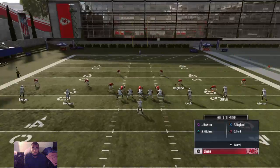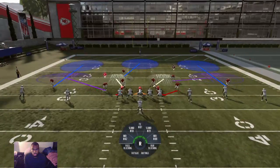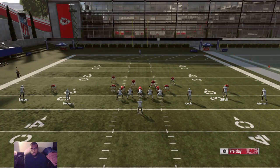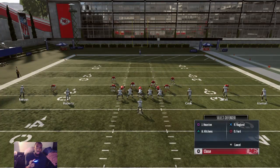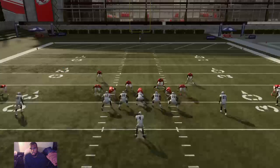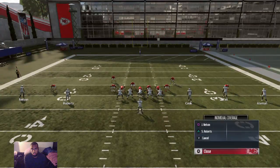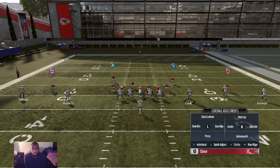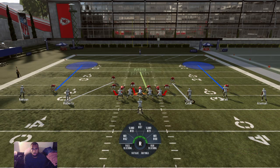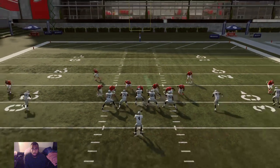The setup — I forgot to show you, my fault. Spread the d-line out if you want to blitz both. Actually, just R1 and right stick down and blitz everybody — which is actually faster. Then do whatever you want, man everybody up, do what you need to do — boom boom. You just know what's open so you gotta go to that — boom.